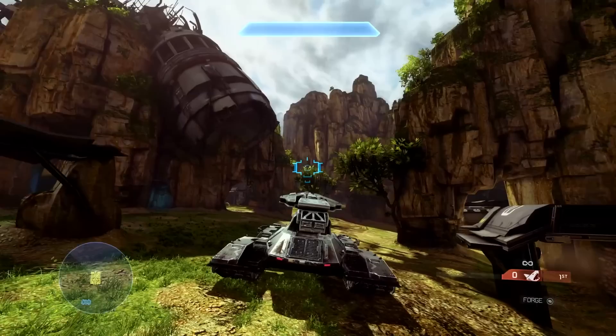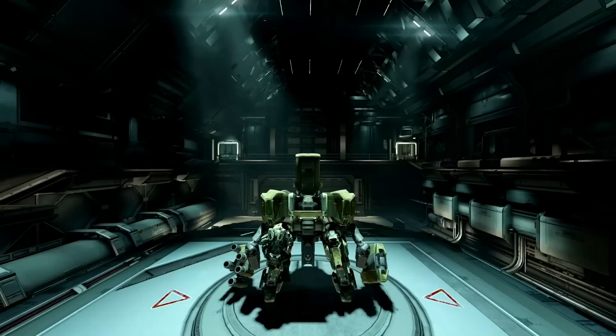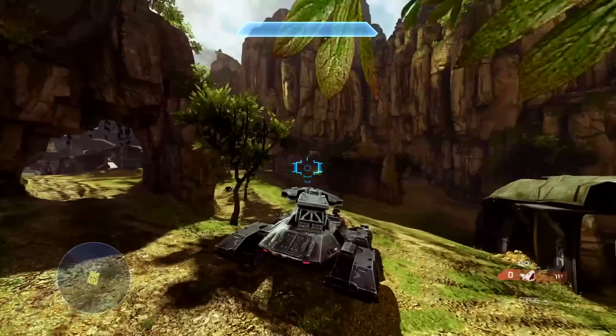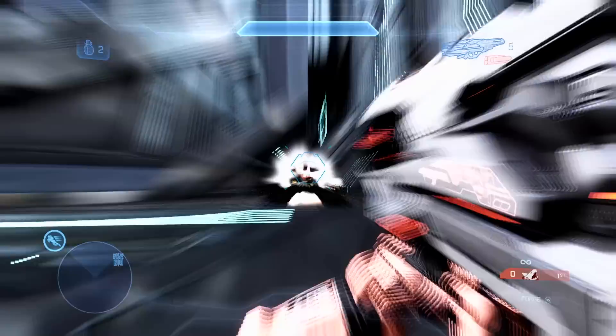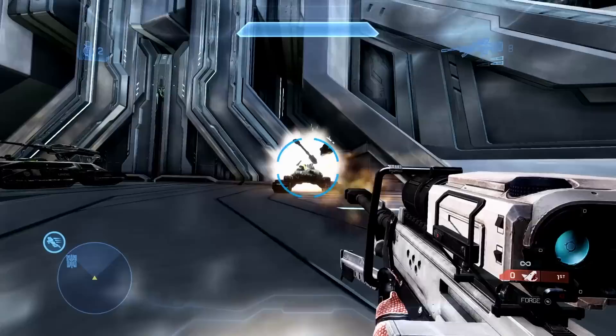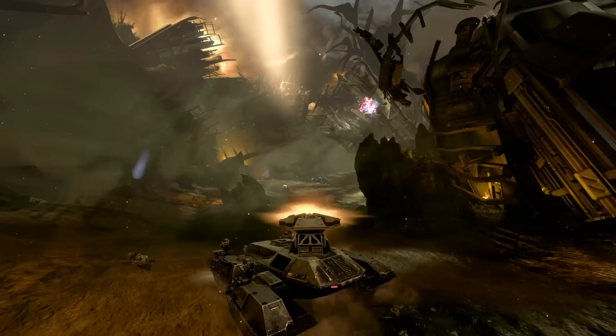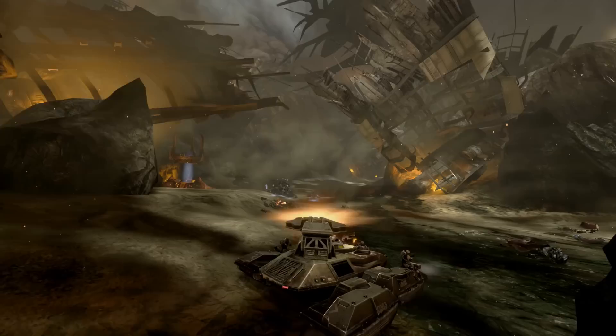Its first campaign appearance is during the latter half of the mission Infinity, where Master Chief and other Spartan IVs push through a Covenant defensive perimeter to board the UNSC Infinity, though it's quickly outshone by the newer UNSC mech, the Mantis. In multiplayer the Scorpion isn't seen much, but feels satisfying to use, albeit a bit weak. Halo 4 suffers from an influx of new power weapons — the Promethean incineration cannon can one-shot the Scorpion in addition to the Spartan laser, rocket launcher, fuel rod cannon, sticky detonator, and sniper rifle. The arcing shots aren't inherently a bad idea, but with its minimal health and Halo 4's heavy emphasis on vehicle-killing weapons, it's a risky choice over an ordnance drop.